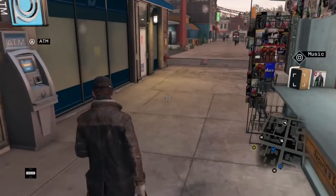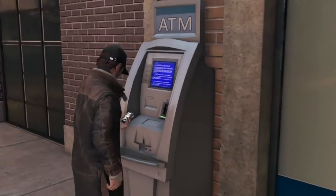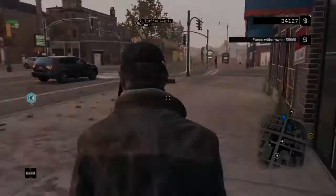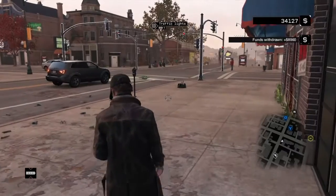Alright, after a hard day's work, let's finally go to the ATM and claim our money. You can see around the top left corner: $8,960. You can get more or less depending on how much you do it.